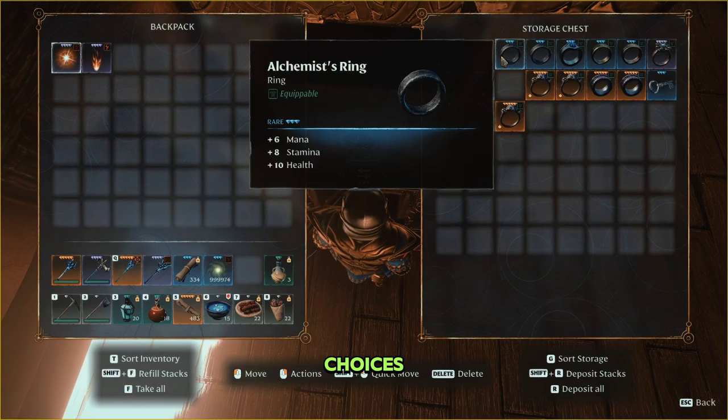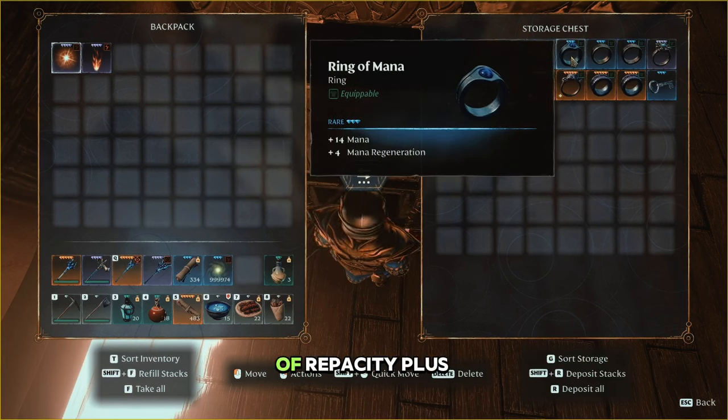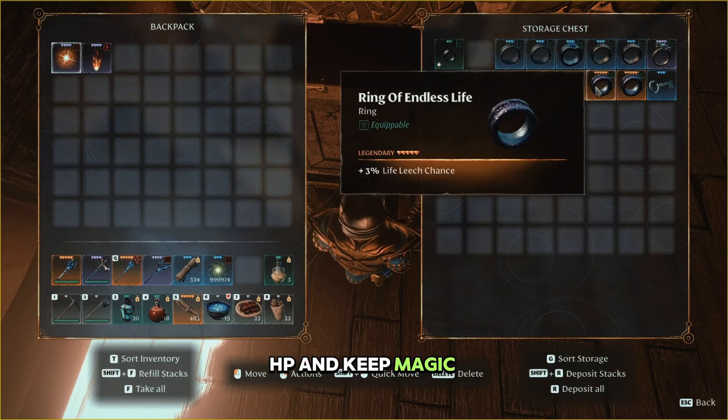As for rings, there are two choices: two rings of rapacity to boost magic damage, or one ring of rapacity plus one ring of health or a commander ring to boost your HP and keep magic running.